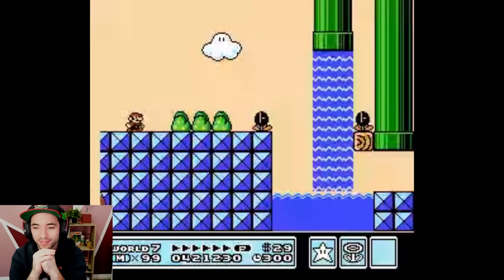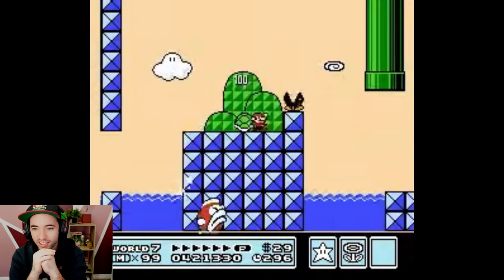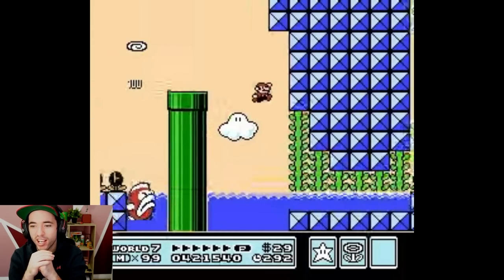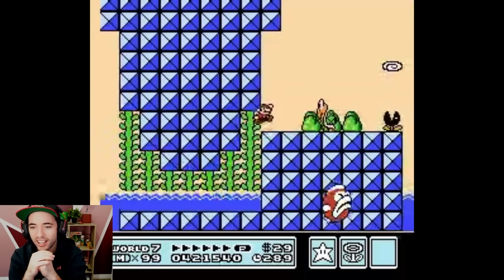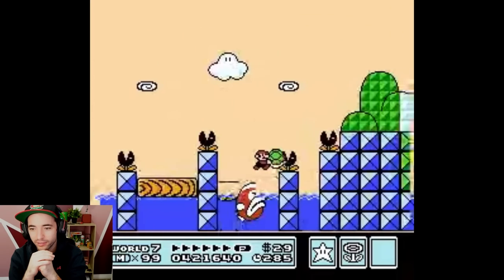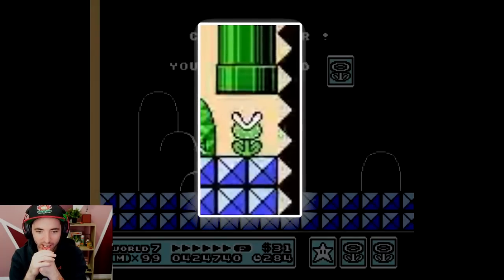It's Dave the Shoe. This level sucks, right? Re-grabbing that shell is bullshit! This level... there we go. I'm surprised the TAS can't get past that.